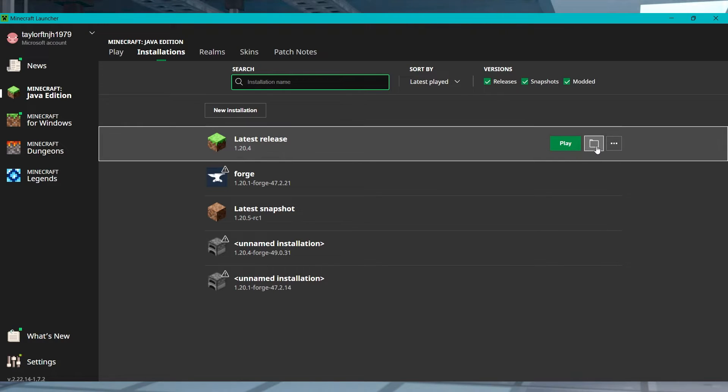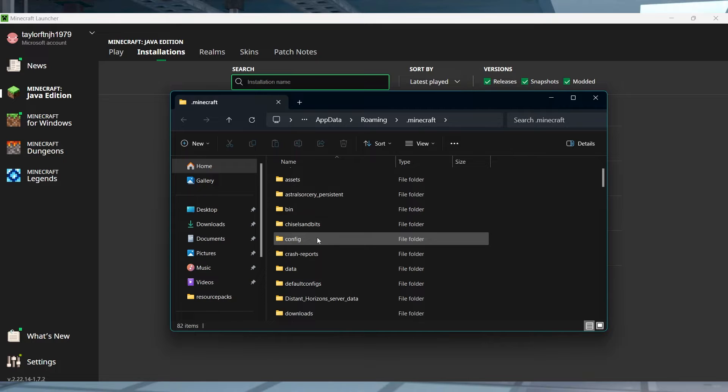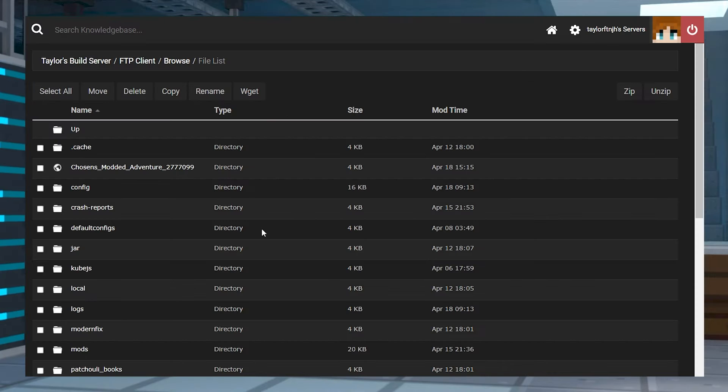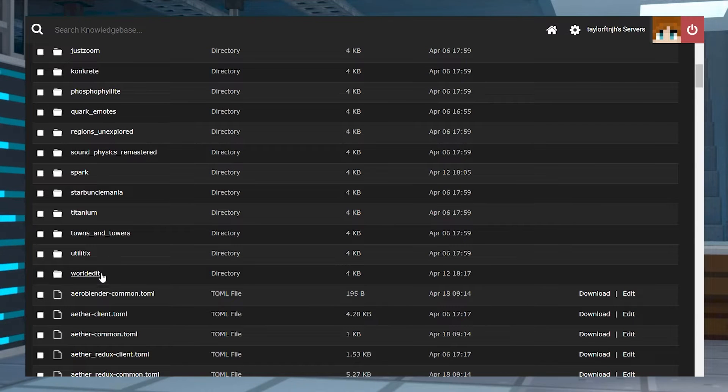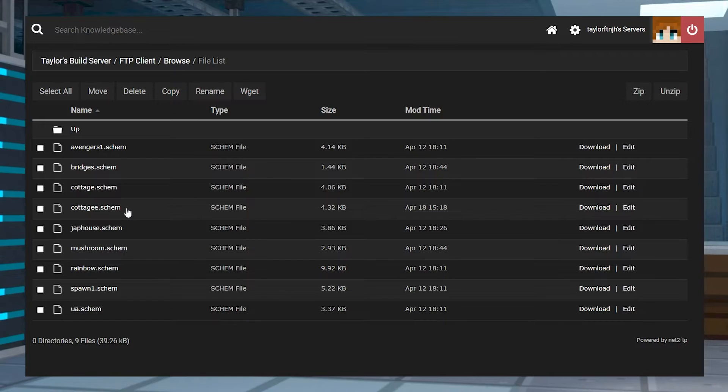Now here is something to keep in mind. If you're saving this build from a single player world, you'll be able to find these files by going into your Minecraft files from the launcher and then heading to config, WorldEdit, and schematics. If you're saving these builds from a server, the process is going to be similar, but you're going to have to get in contact with the server owner to get them, because these files will be saved in the server's files instead of on your own client.